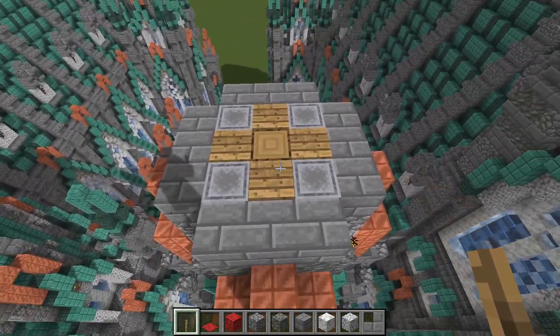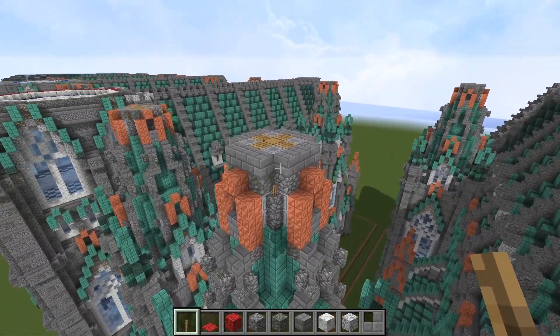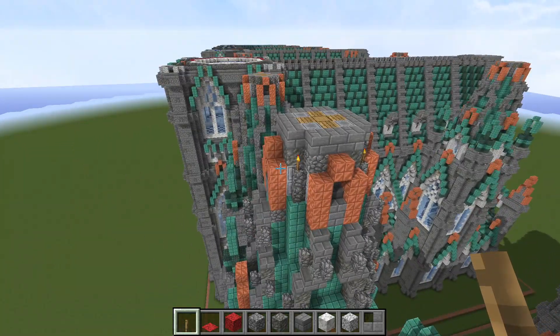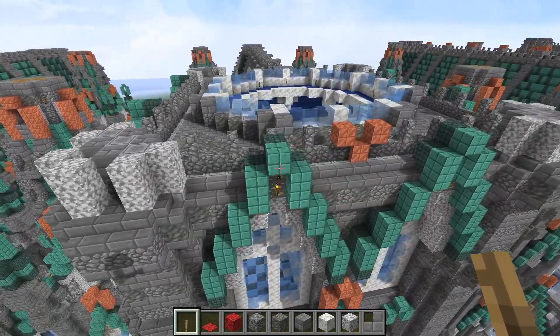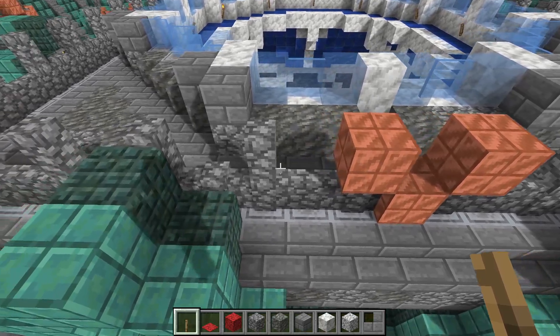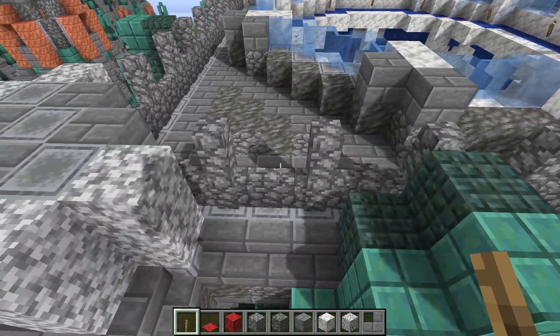Just a couple of blocks here for that little detail. Remember, we're doing that tower back there — its roof is exactly the same level as this one right here. Back here at the front: a couple more blocks of copper and a couple of walls at every other block sticking on top of those, just for some pointy decoration.